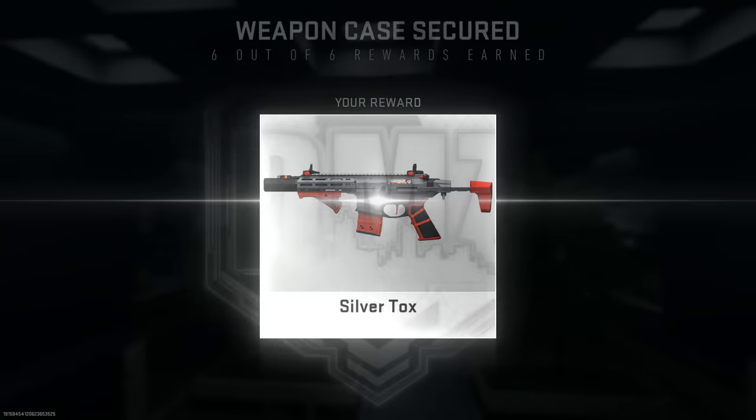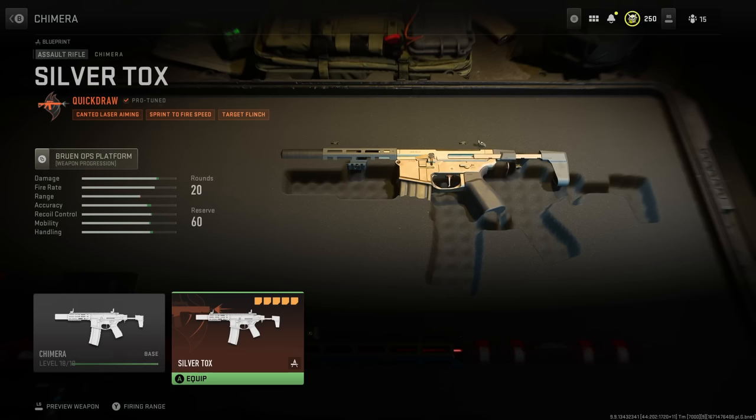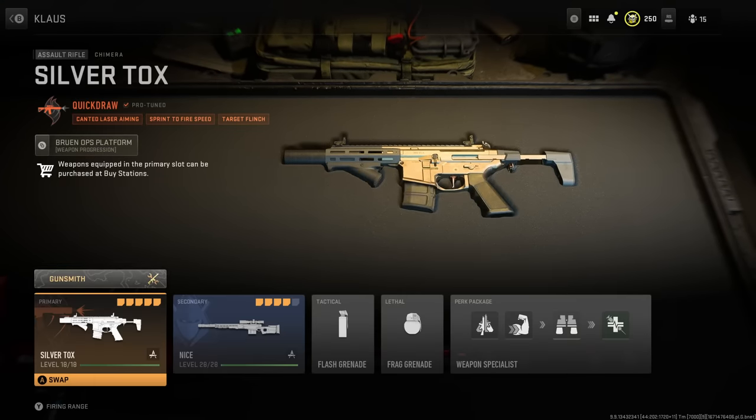The final reward is a blueprint for the Chimera called 'Silvertox.' It looks pretty cool — kind of chrome with some orange and black details. However, when you try to use it in-game at the moment, it just shows the base camo; the skin doesn't actually apply. Hopefully they'll fix that soon.